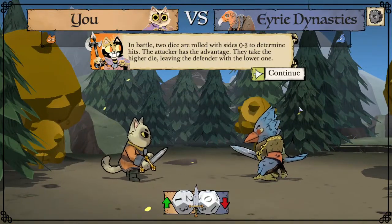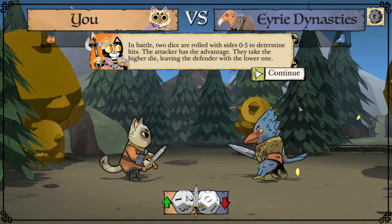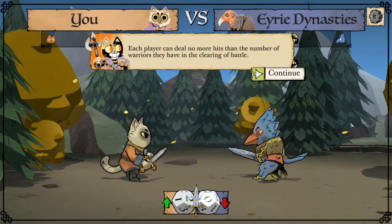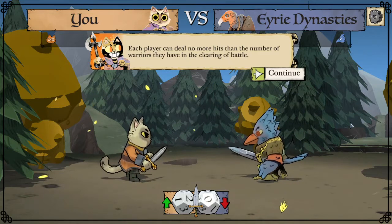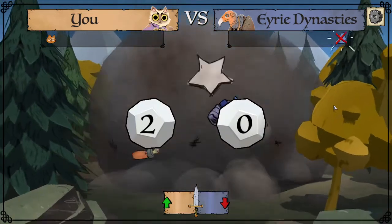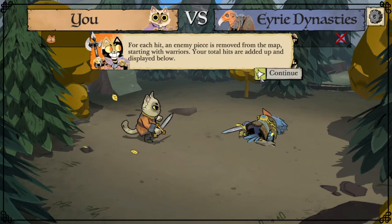In battle, two dice are rolled and the dice have sides from zero to three. The attacker takes the higher die because they have the advantage, and the defender takes the lower. Each player can deal no more hits than the number of warriors they have in the clearing of battle. Currently I can only deal one hit and the Eerie can only deal one hit because we both only have one warrior here. We roll a two and zero — the Eerie deal no hits, but I deal only one because I rolled a two but only have one warrior.